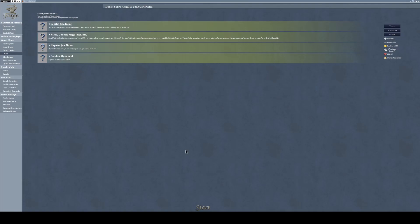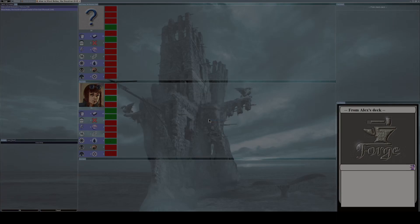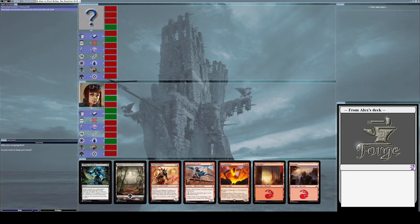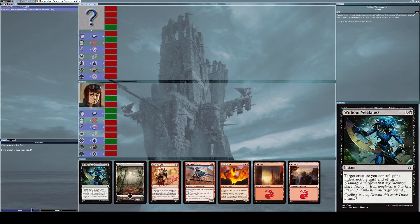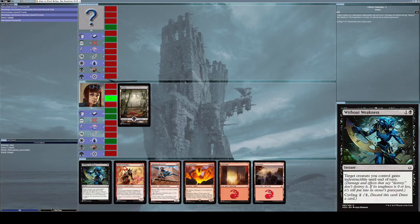Hello everyone, welcome to a new episode of Let's Play Forge. I won the coin toss so I get to choose if I go first or second. I'm going to go first, as I usually do. I'm satisfied with my current hand, so I'll keep it. Let's place down a swamp and begin.